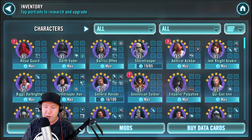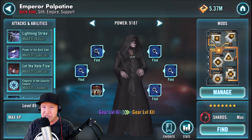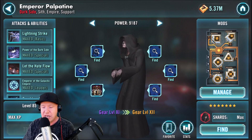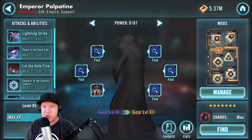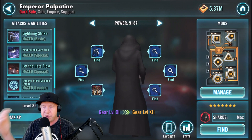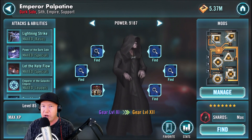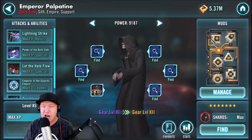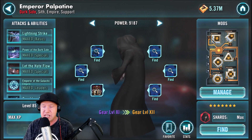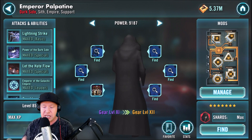Palpatine is on the list and works in almost anything — he's my favorite hero in the game. He's readily available; a lot of people already have him at seven stars through the event. I highly recommend getting Palpatine. If you have him at seven stars, take him to gear 10. He can stun, shock, heal himself, and give offense up to his team. He works well with both Darth Vader and Maul.